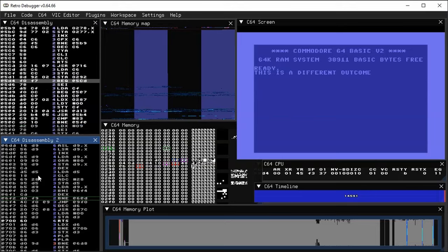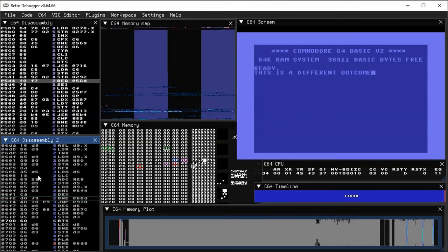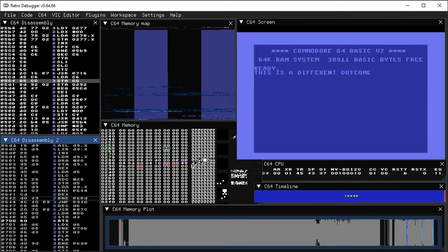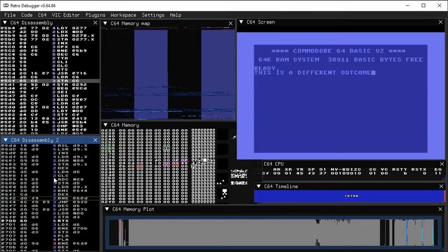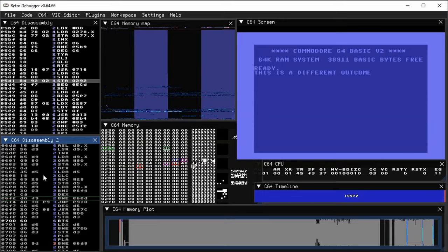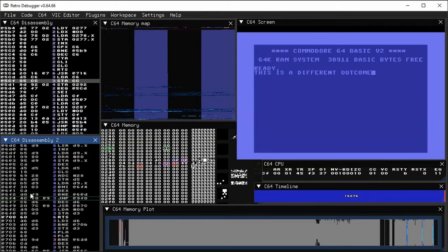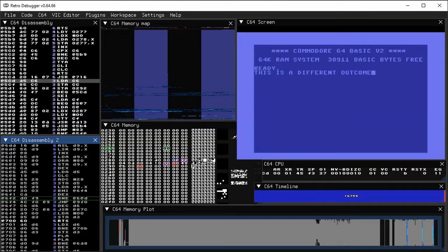It can be useful to dynamically modify program state when you're figuring out what code does. Many of the tools you see that display runtime values allow those values to be directly edited. For instance, in the disassembler, pressing Control-J will move the program counter to wherever your current cursor position is. And if you press Enter, you can go into a code assembly mode — you can actually assemble new instructions there, and Escape gets you back out.